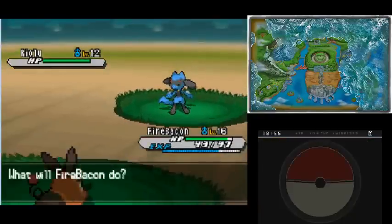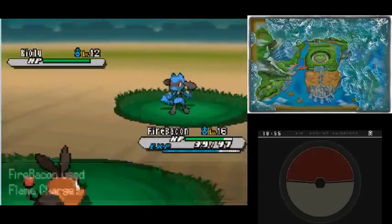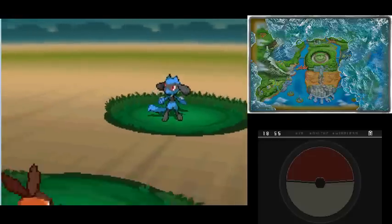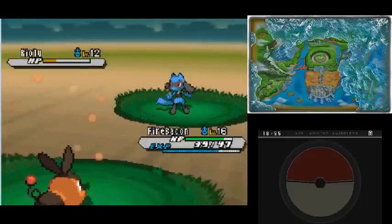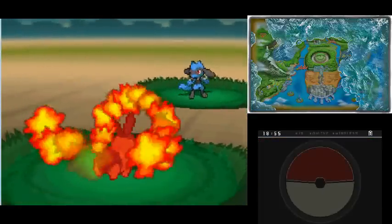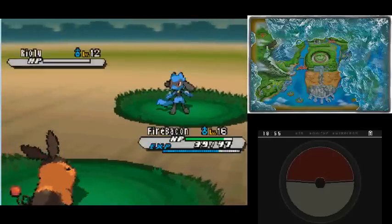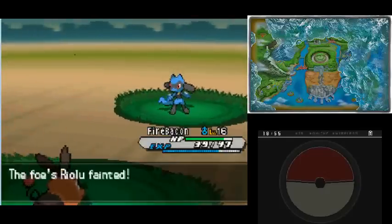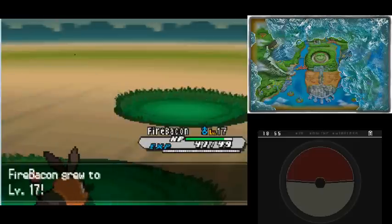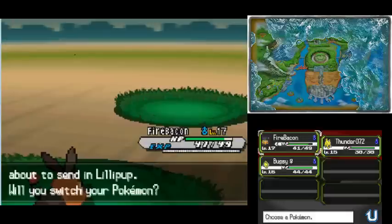This guy has a Riolu - pretty awesome fighting type, but it won't have anything too threatening on it so far, so we should be able to take it out. And hey again there, Tepig. Riolu is down, and Fire Bacon has grown to level 17. That should mean something pretty interesting is happening soon.